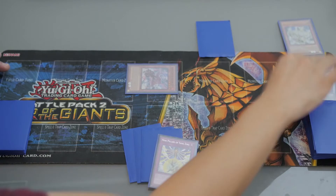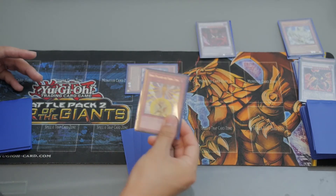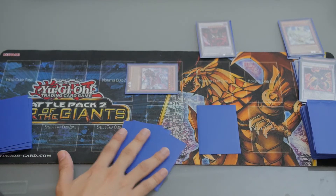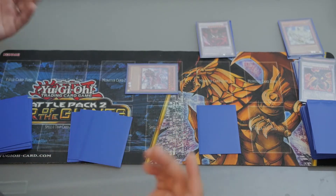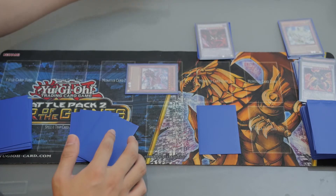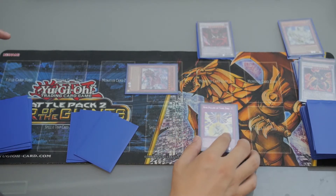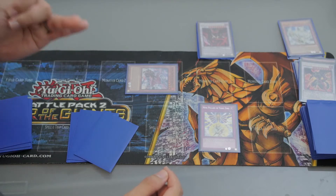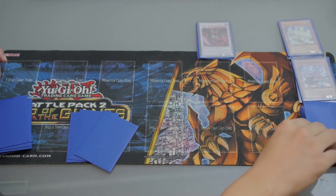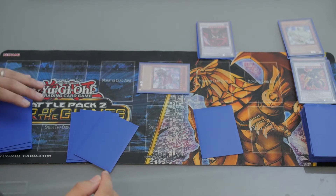Let's do Synchro Summon — Special Summon Hot Red Dragon Arc Fiend Abyss. Then set 9 Pillars of Yang-Zing on your field and end your turn. You still have 3 more cards in your hand. What you can do is: once per turn during each player's turn, you can negate a card effect on your opponent's field using Abyss's effect. Also, 9 Pillars of Yang-Zing can negate monster effects and Spell and Trap card activations. Basically, after this combo, you can stop your opponents twice.